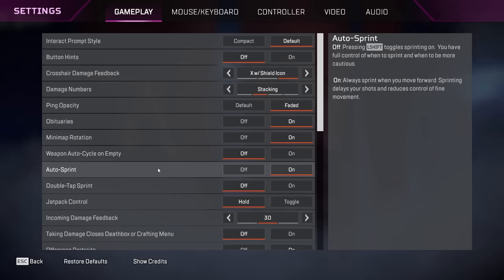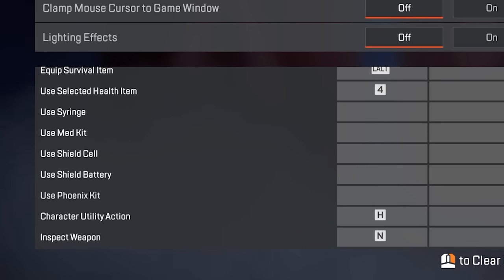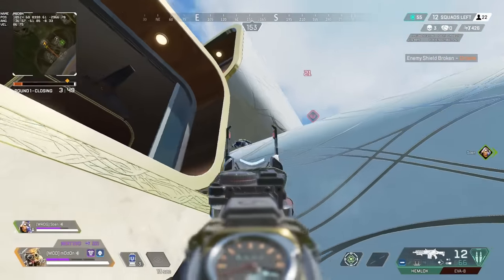Bad players also usually have auto-sprint turned on, especially on mouse and keyboard. Speaking of which, if they are on mouse and keyboard, they still have abilities or other binds bound to their mouse buttons, they don't have or use the special bindings for heals and batteries, and they haven't bound their scroll wheel for tap strafing or even jumping for bunny hops. They also rarely use hipfire when they should.